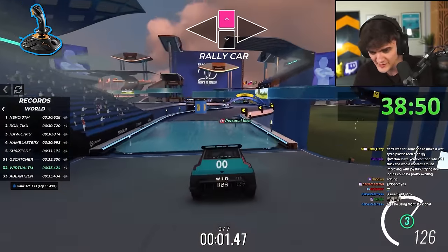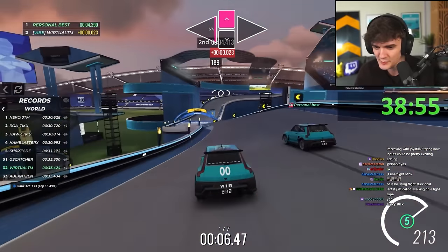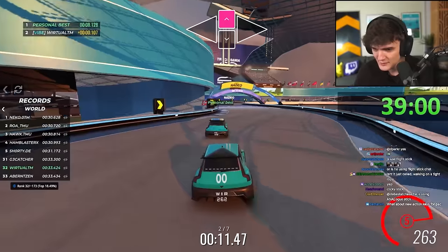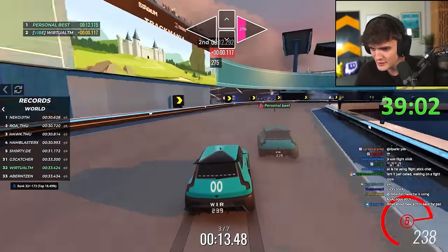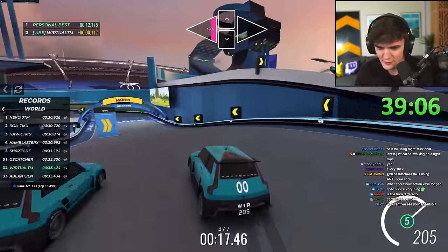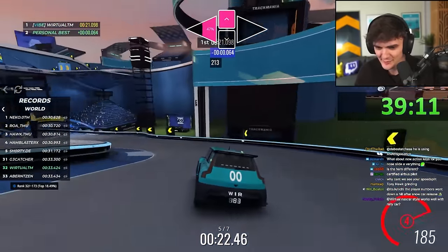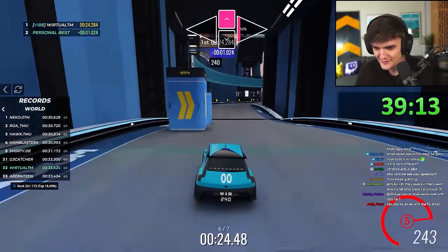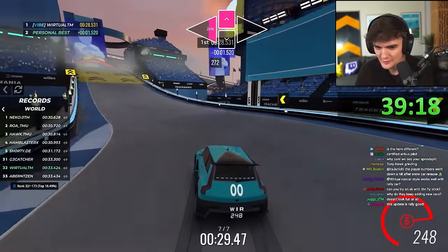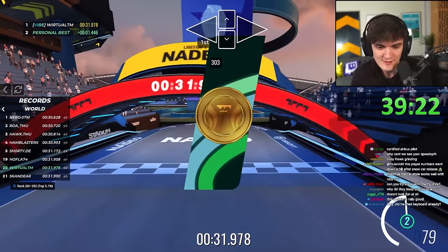I'm using a flight stick right now. I keep switching a bit between the two just to see what I prefer. So far I'm much more comfortable with the flight stick for the rally car, but it's hard to switch between them in a run — like, going from stadium car to rally car, it's very hard to do both in the same run.